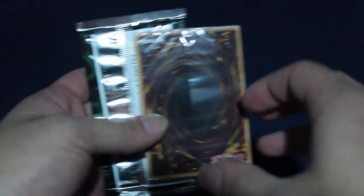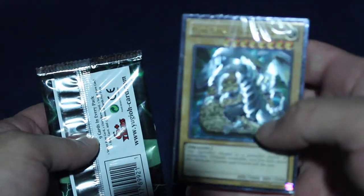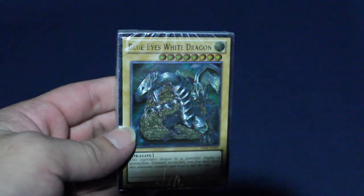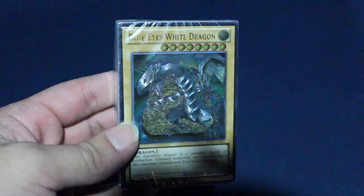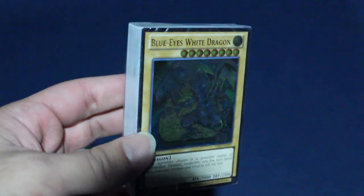So let's see what we can pull. I got the packaging off and we're going to see what deck this is. That's awesome - it's an Ultimate Rare Blue-Eyes White Dragon. So this is the Kaiba Reloaded deck, and that's awesome.